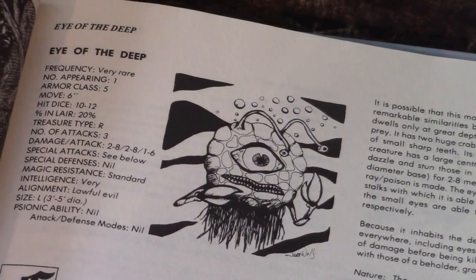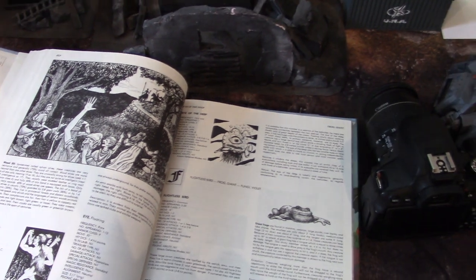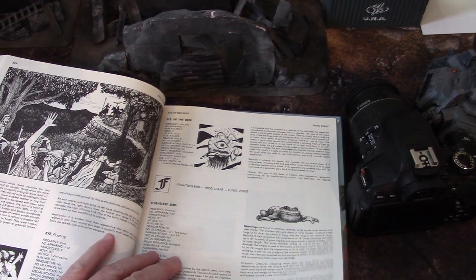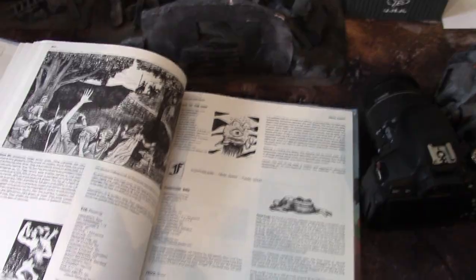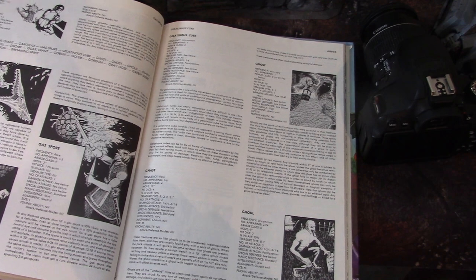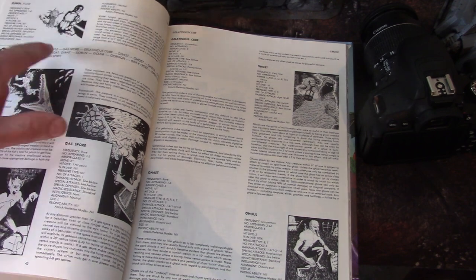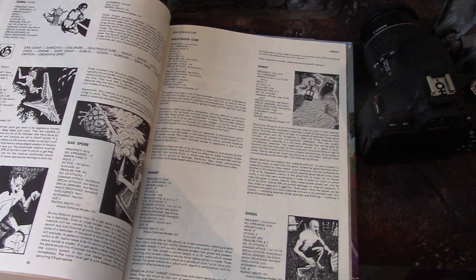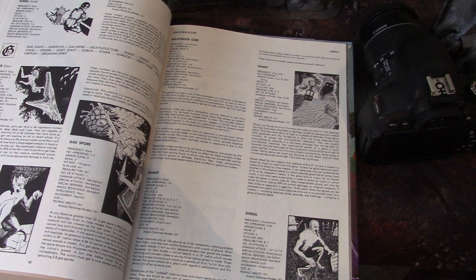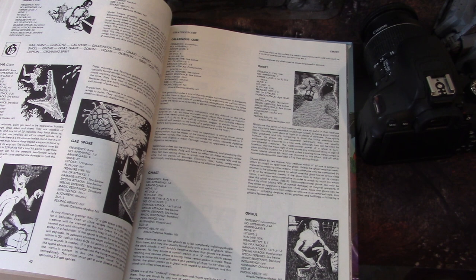We go on to F: Flightless Bird, Frog Giant, and Fungi Violet. Not much to say there — they're just animals, giant versions of animals. These have been relegated to the back part of the Monster Manual. There were a whole bunch of hazards. I've written a whole two-page treatise on Violet Fungi for my Monster Manual. I'm pretty excited about that.